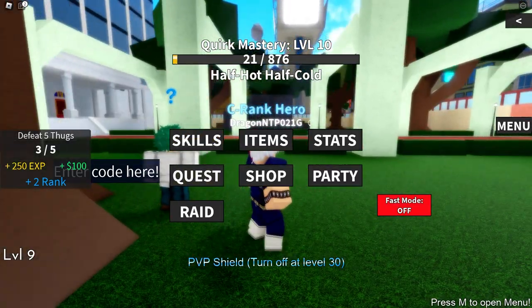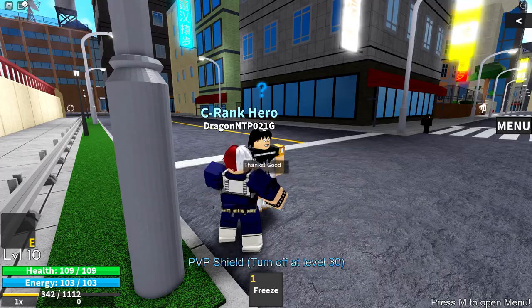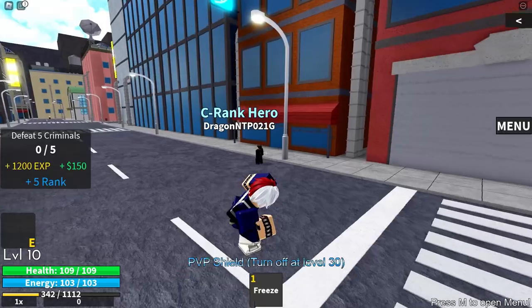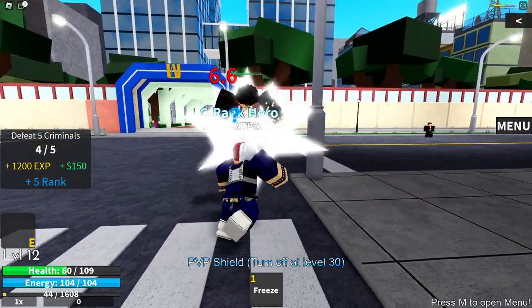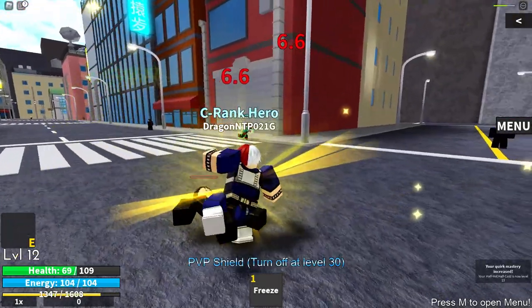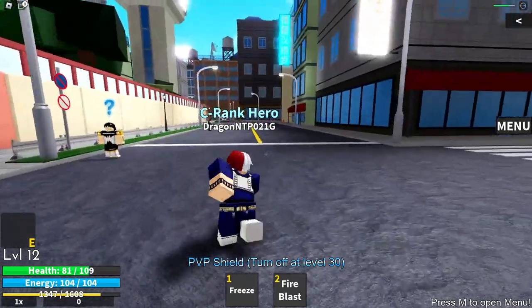Let's complete this quest for now. We're moving on to the next quest and managed to hit level 10. This quest gives us $150 which is a very good amount. Let's kill all these guys here so we can unlock our second move. The final person — let's quickly hit this guy, combo him up. We managed to hit level 12 and 13 quirk mastery. Fire blast is our second move — let's press buy. We managed to get our second move.